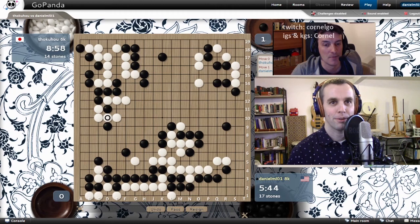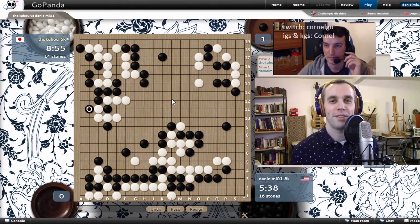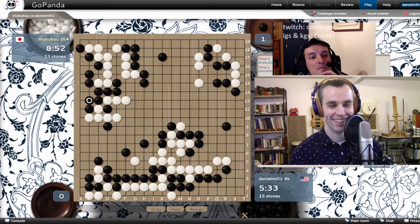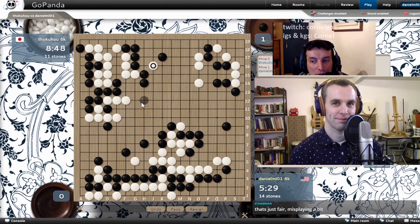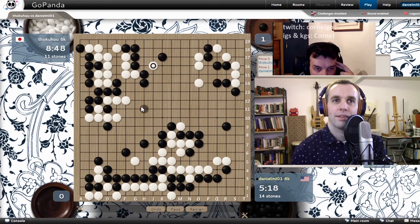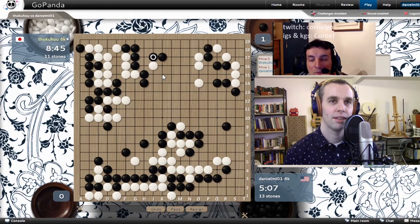When he blocks F18, you capture the stone in the corner, C18, and he only has room for one eye. So with G18, you could kill right away. F18 — right, let him live. B12 is the right one. Anyway, you killed enough on the bottom, so you're leading by a lot. But it's never enough. You played B11? Now B12 anyway. I'm misreading the numbers — I apologize.